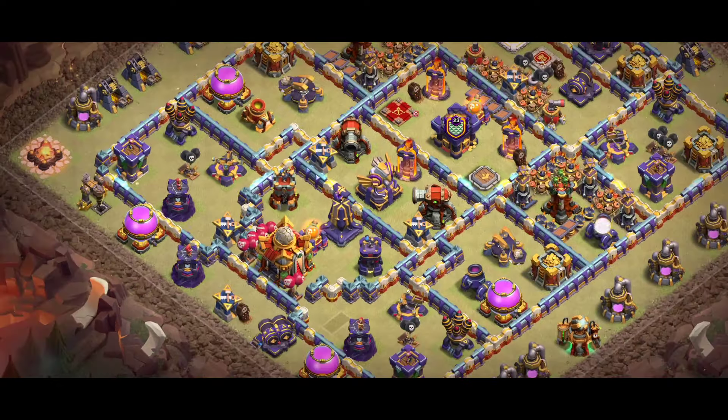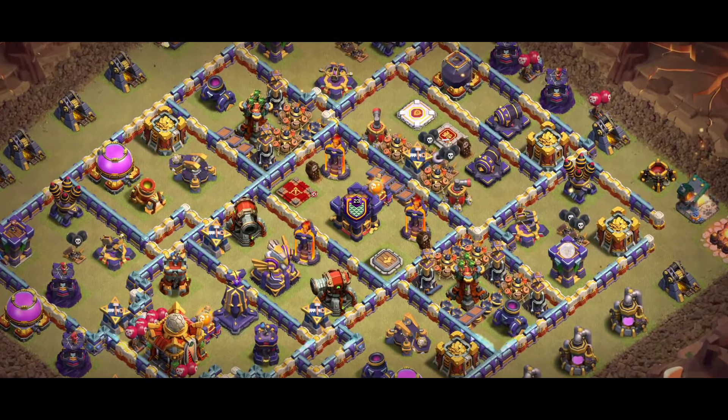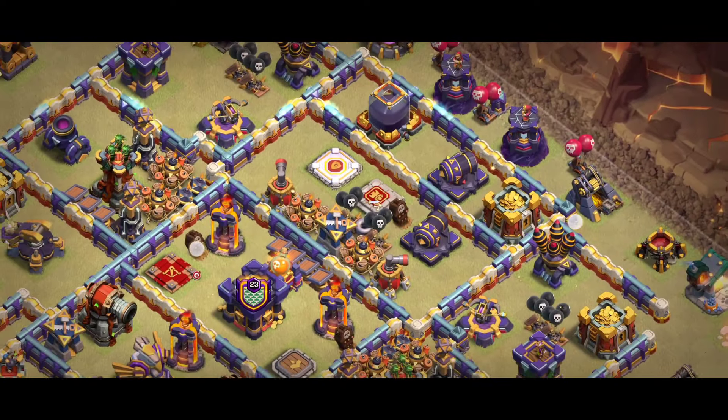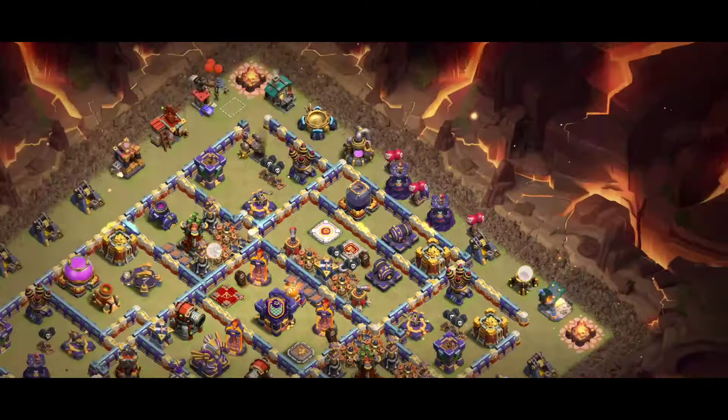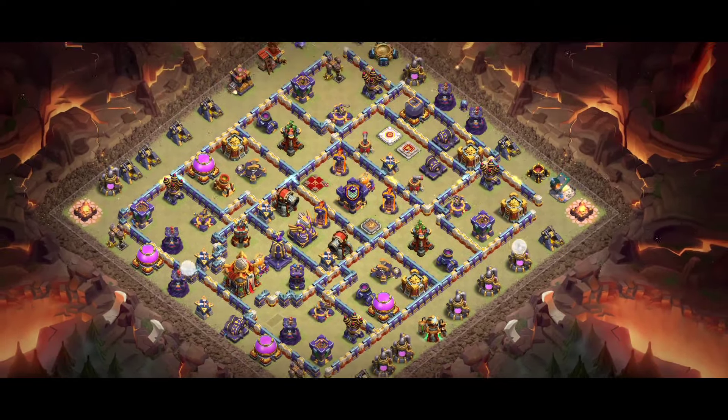Base number eight is one of the best anti-three-star bases. You can see the design — it has three single Infernos, a spell tower with the poison spell, and behind the Warden and King there's what's called a double trap. That's an outstanding base. Make sure you try it.